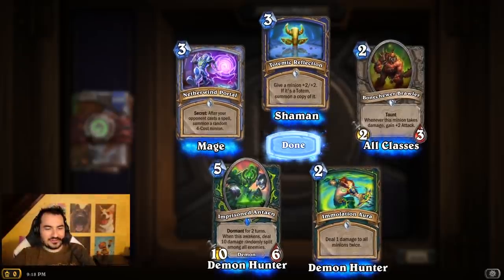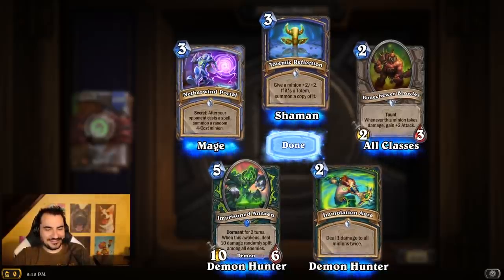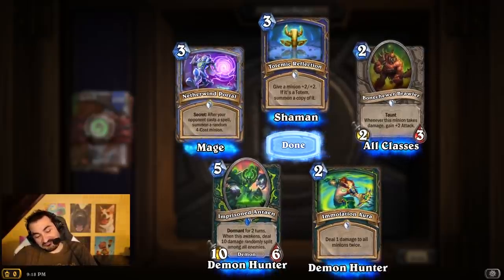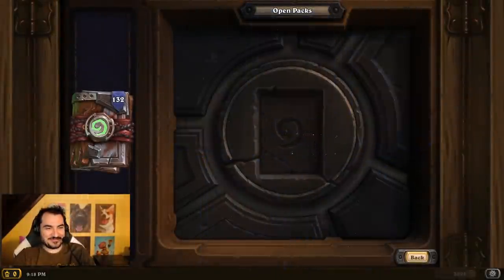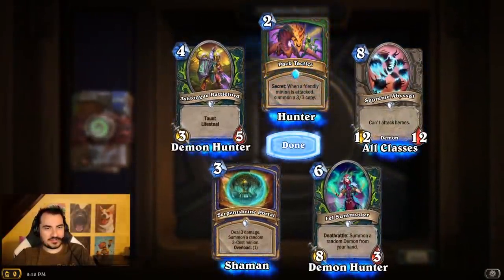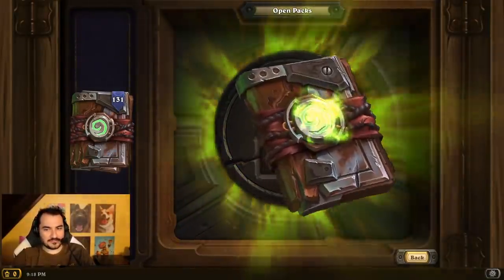Think of it this way — if you're losing, Immolation Aura is better than Consecration. And Imprisoned Antaen is better than just most cards in the game, actually. Demon Hunter has a weakness of just not having as many cards, so it'll be interesting to see how that balances with the very high power level of the few cards they do have.